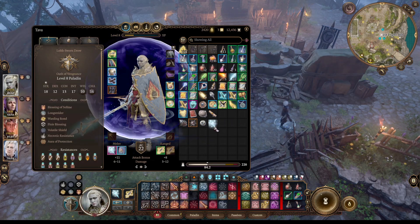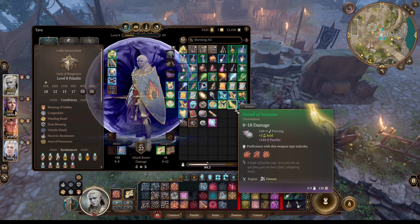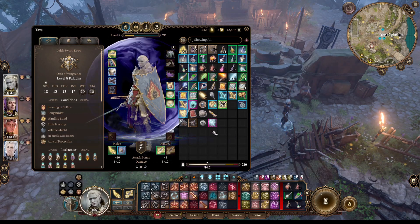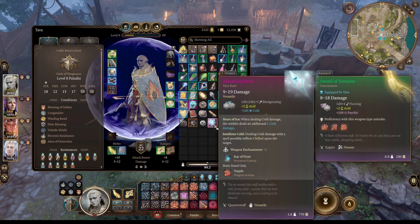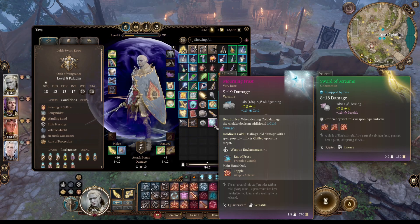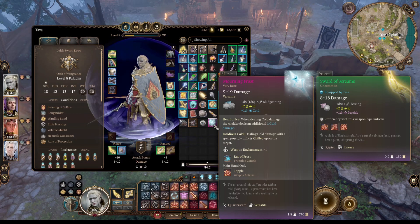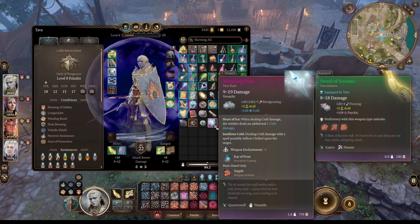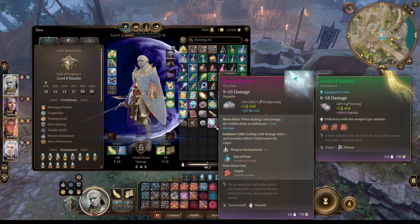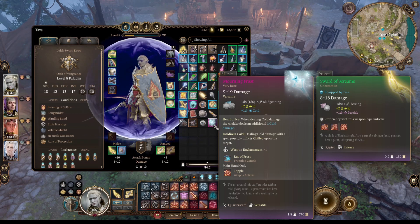For our character Tava, who is a Savage Attacker, the better high-end damage is probably the way to go. So we'll stick with the Sword of Screams here. Although if we chilled someone and they become vulnerable to cold damage on subsequent hits, then that 1D4 plus 1 would double. Maybe I do want to wield this.